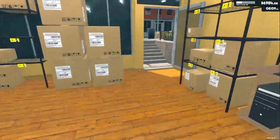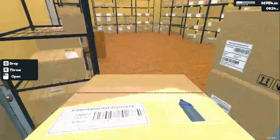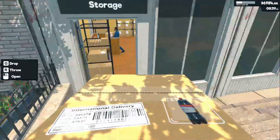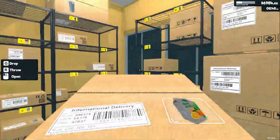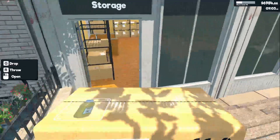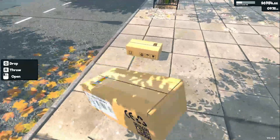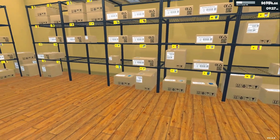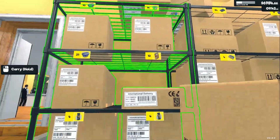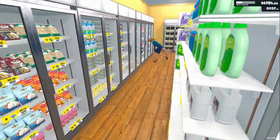Peanut butter is over here. It's going to take me a little bit to get used to where everything is, but it all comes with time. Cola, OJ, butter, mayonnaise. A lot of this stuff is almost empty but I'm not worried about that for today — that'll be tomorrow's problem. Some mashed potatoes. Is anyone in the store yet? Come on, it's been almost two hours — get in here, customers! Get in here and buy my stuff.